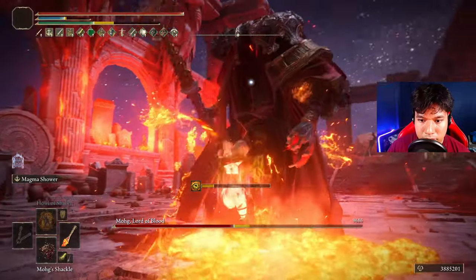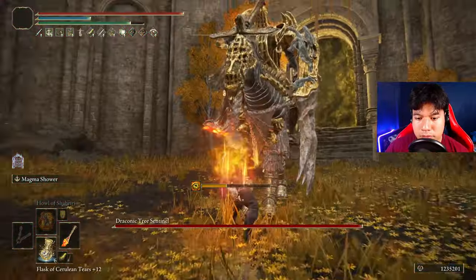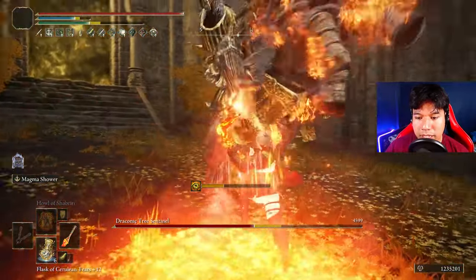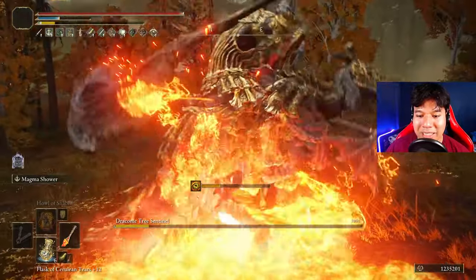It doesn't matter if we are facing an enemy that is resistant to fire — this baby right here is going to melt it like butter. Despite this weapon scaling with faith and strength, our best strategy is to prioritize faith and two-hand the weapon to get a little bit of a strength boost.